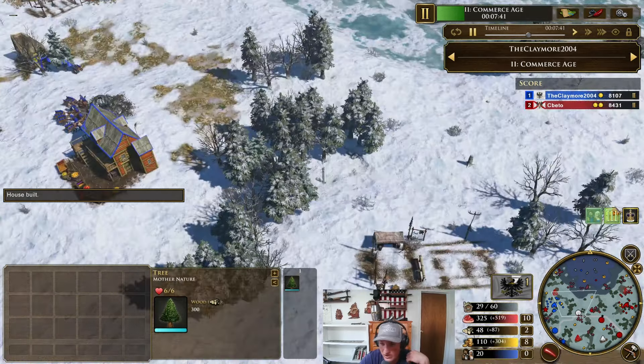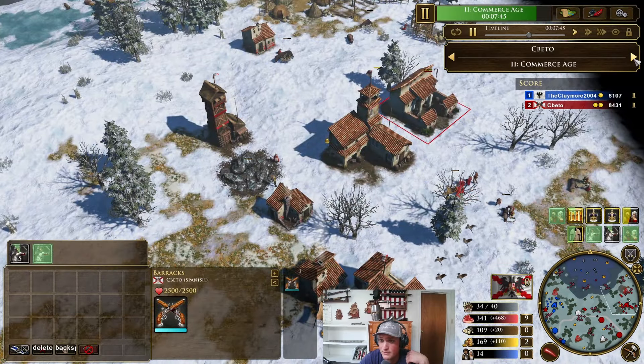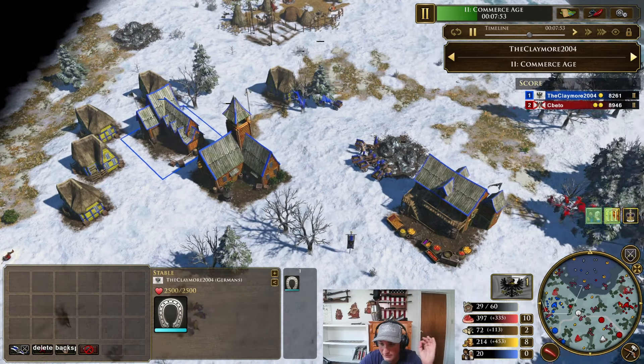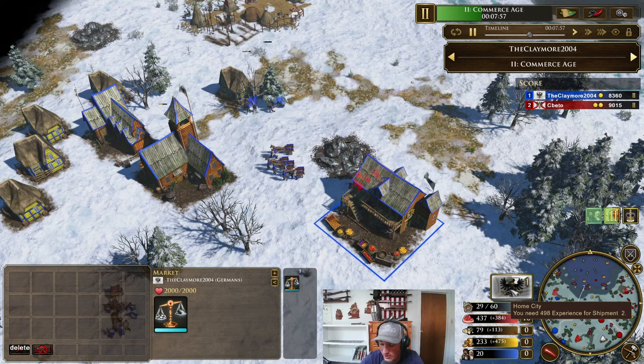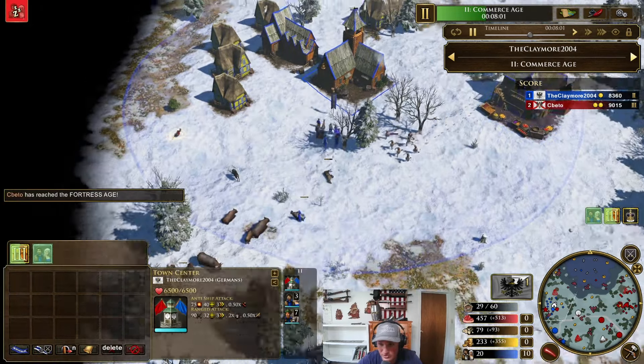He's still got 7 vils left. I'm aging up with the skirmishers. He should be about aged up himself — yeah, he's a good bit faster than me here. Going back heavy on coin because I want to get out more ulans. I also need 200 wood because I want the veteran upgrade as quickly as possible. I'm going to pair the veteran ulans with the shadow-teched skirmishers — that's the hope.